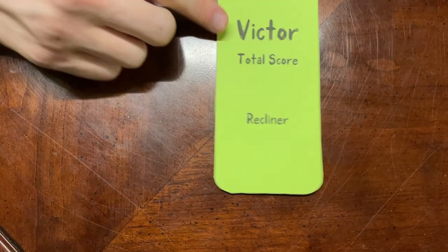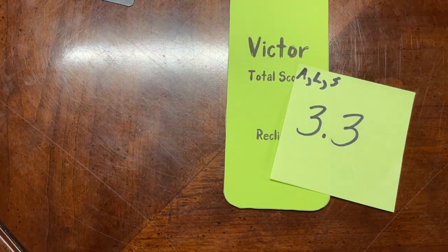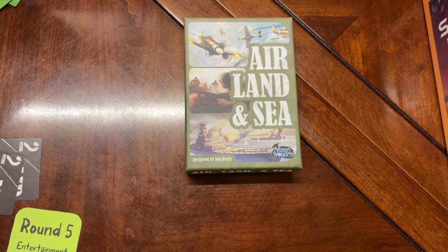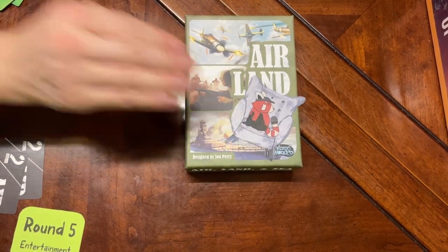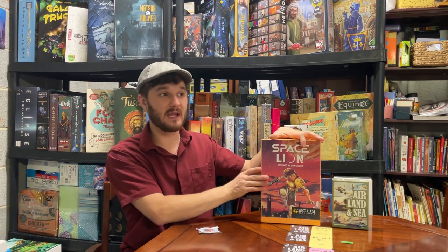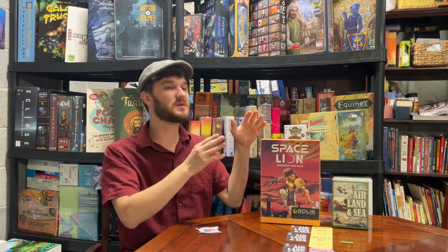Final scores: Air Land and Sea scores 3.3, Space Lion scores 4.0. Space Lion gets our gold recliner, Air Land and Sea gets the silver recliner. When it comes to lane control games, Space Lion is the greatest I have played. I would hands-down recommend it if you want a lane control or area control game — and I'd say it's the best card-based conflict game I have ever played.